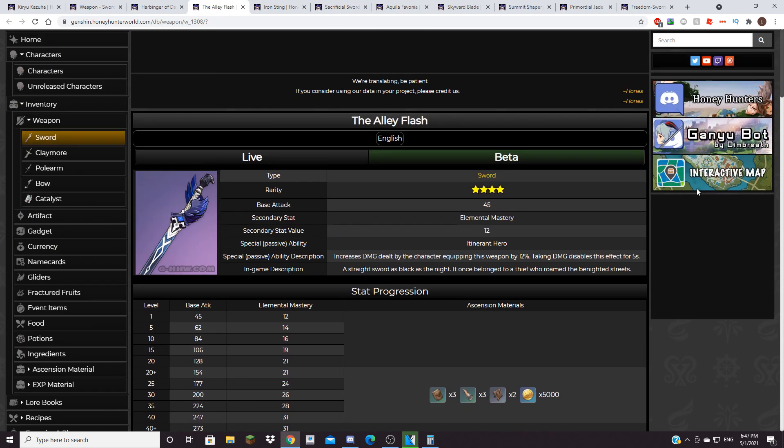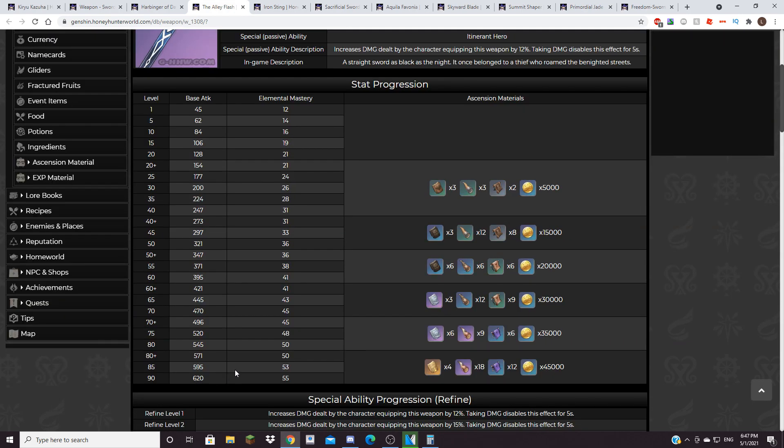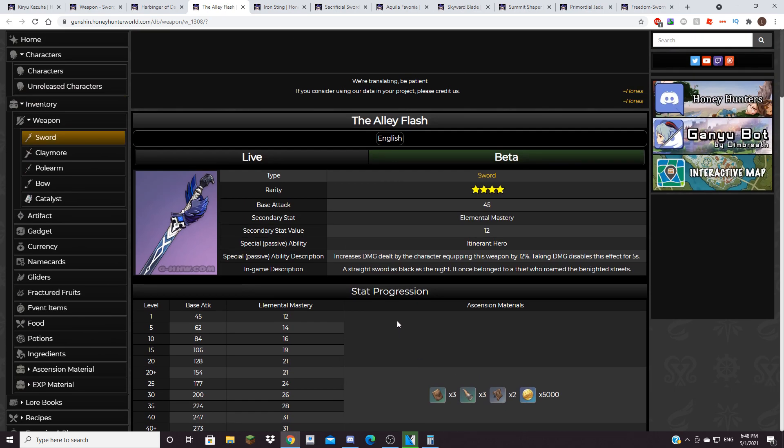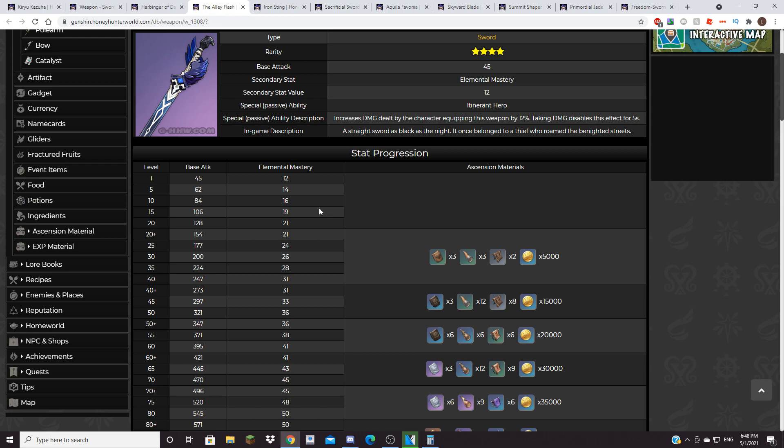Alley Flash is also a pretty good option if you have it, because it has extremely high base attack for a 4-star at 620 — that's 5-star level attack. Its substat of 55 Elemental Mastery isn't that high, but the passive compensates: it increases damage dealt by the character equipping it by 12%, but if you take any damage that effect is disabled for 5 seconds. To really utilize this passive properly, you need a shield character, because you won't dodge every hit. Overall, it's a really good weapon for Kazuha.